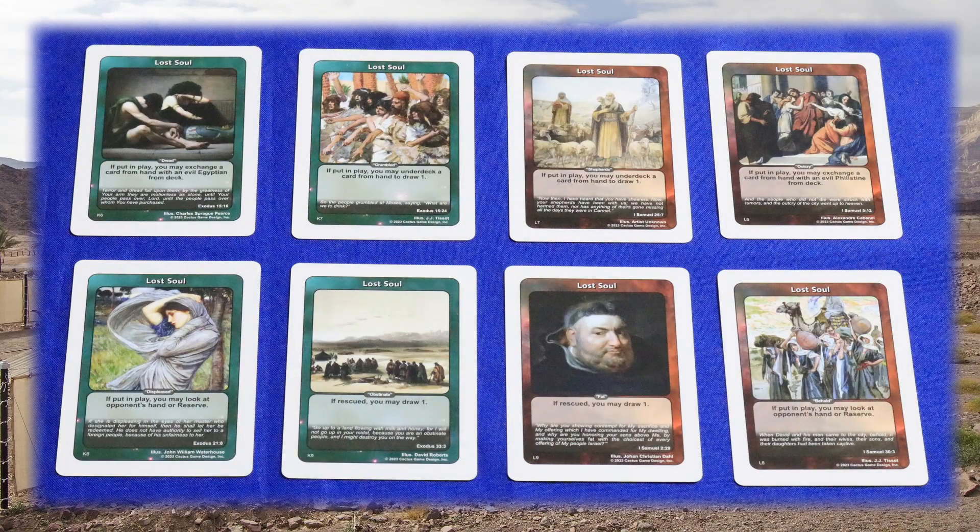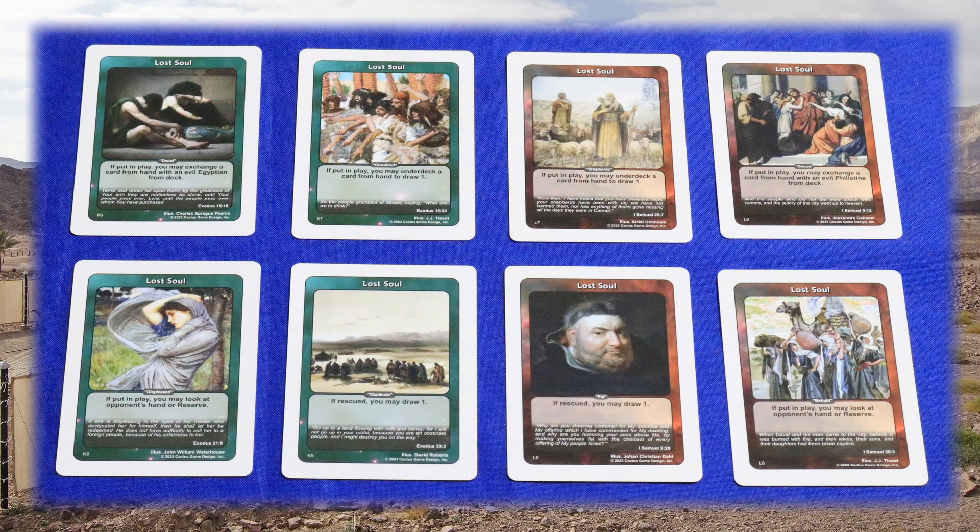Before we go over turn structure, you should know the different types of cards. The aforementioned Lost Soul cards are the goal of the game. Players each have 7 in their deck, which is also the minimum number required for deck building. Some will give benefits when played out, but for the most part you won't be directly using your own Lost Soul cards. You can see the rule text in its box, although many Lost Souls are meek, which simply means they have no special rules text.